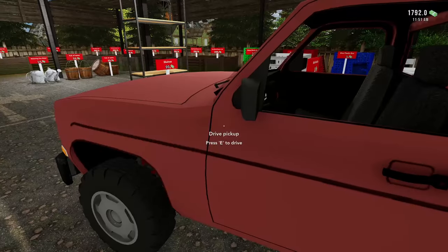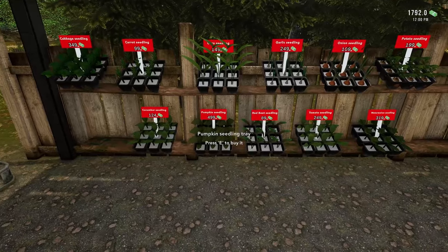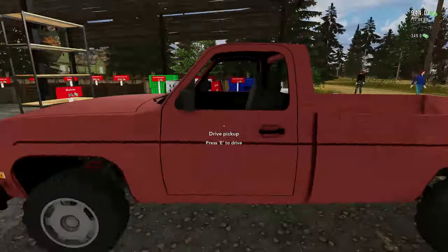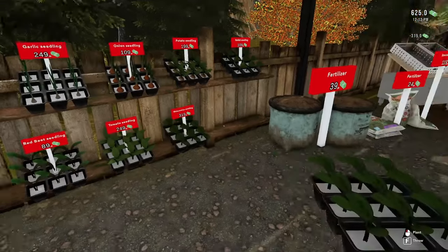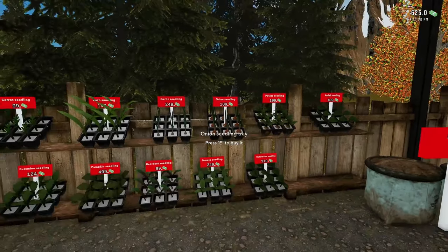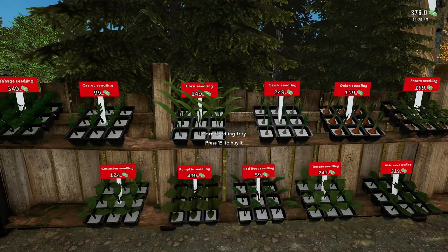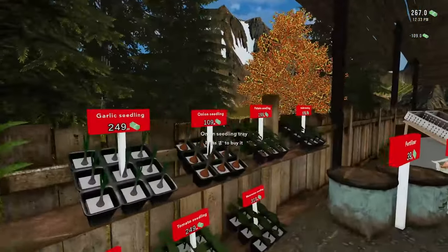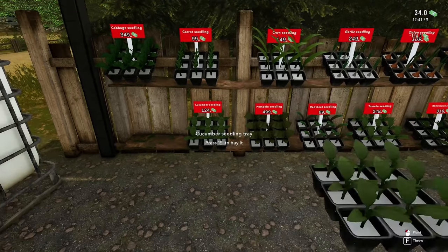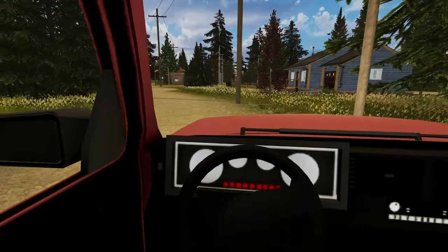Let's get some more stuff to plant. We're going to grab some more pumpkins — you've got to have pumpkins — and put those in. Then some more cabbage, some watermelons, and because we've got plenty of room — it can hold at least 60 things — let's get some garlic. Then some cheap things: onions, radishes, and cucumbers. I believe I can carry all of this and put just about all of it into the greenhouse.